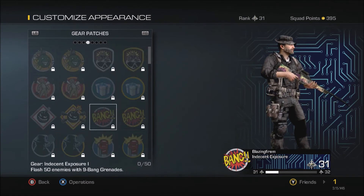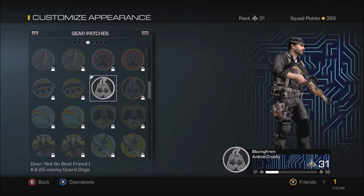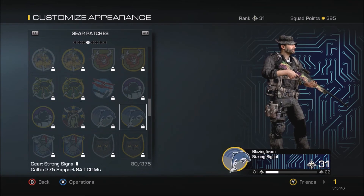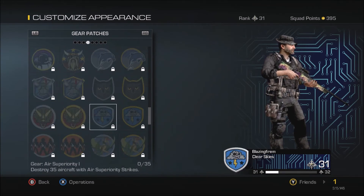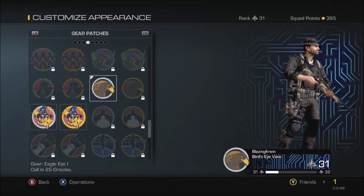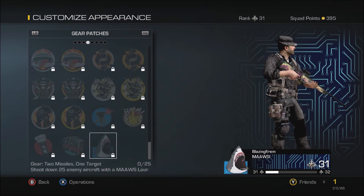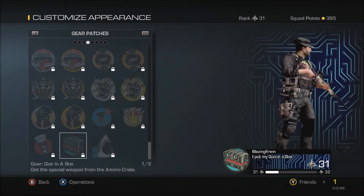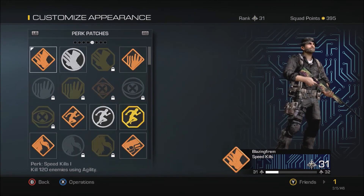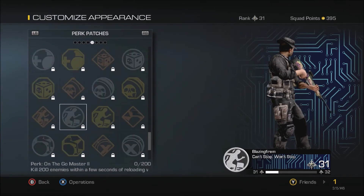That actually looks pretty cool. I don't think I have any gear package — wait, I got one. 25 enemy guard dogs — I'm a murderer of doggies, I'm sorry. And then apparently I got this. Calling 25 Oracles — it's like the only one I use. Special weapon is a machine gun. Then just some perk patches, super easy to get if you've played the game for a long time.